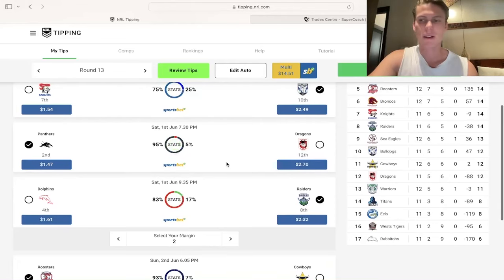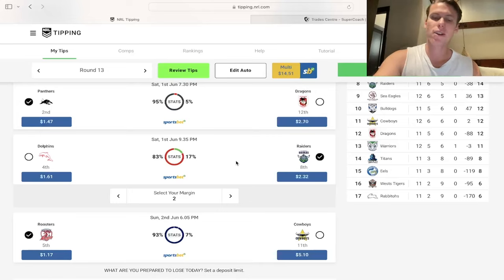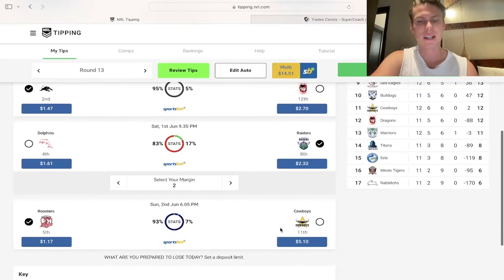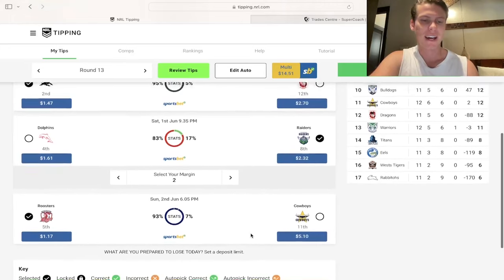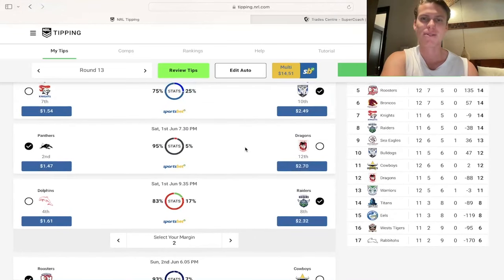Panthers against the Dragons — still great even without their players. Dragons miss Lomax and Hunt, which is too big. For Dolphins versus Raiders, I found this really difficult. Dolphins aren't playing their best right now after losing to the Warriors. Raiders are playing solid and don't miss any players. I kind of want to back the Dolphins at home, but at this stage I'm going Raiders to win by two. And the Roosters are going to smash the Cowboys — that's all it is. Thank you so much for watching. I hope that helped you guys with Supercoach and you got to see my tips for the week. See you in the next one.